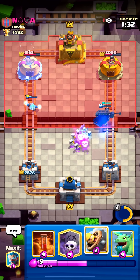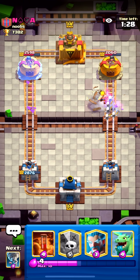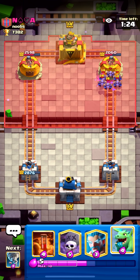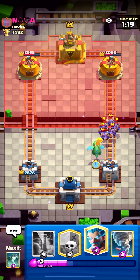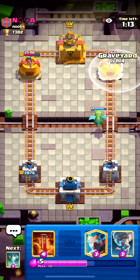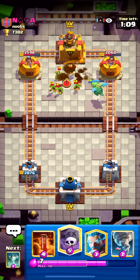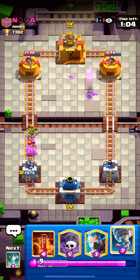It's a lot of skeletons. If I barb barrel here, what does he do? He doesn't have zap in cycle — he has to use an entire minion horde just for that. Now I can baby dragon here and have a basically full-health baby dragon for the counterpush. I probably won't graveyard because he'll just goblin gang and it'd be a negative trade, but if I let the baby dragon cross he still has to use goblin gang anyway. We're looking pretty good.